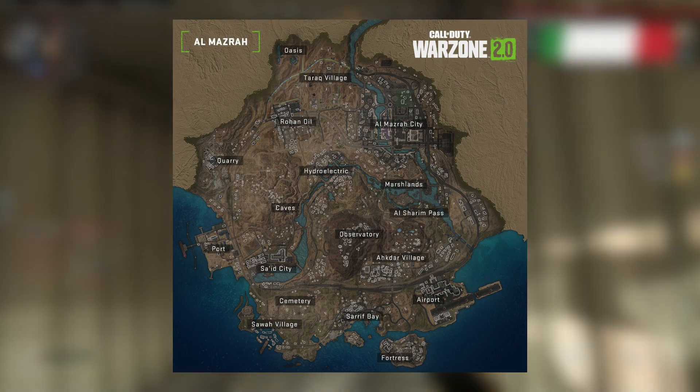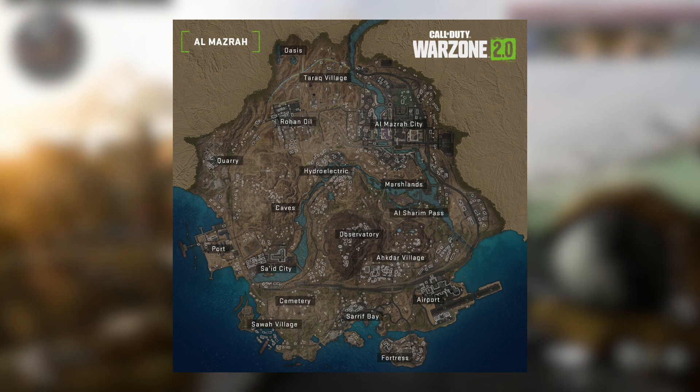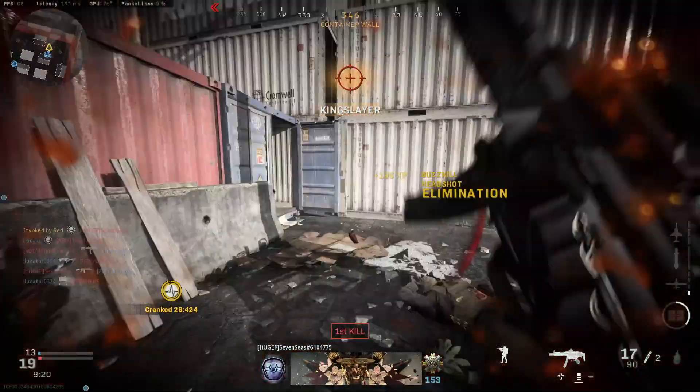The new map is called Al Masra, and it's made up of some old maps from the original Modern Warfare 2 multiplayer. Sources say that Infinity Ward actually started working on Al Masra back in 2020, so it's had tons of work on it since then.